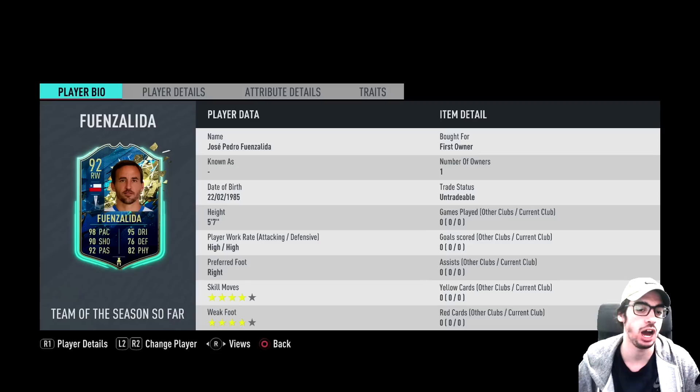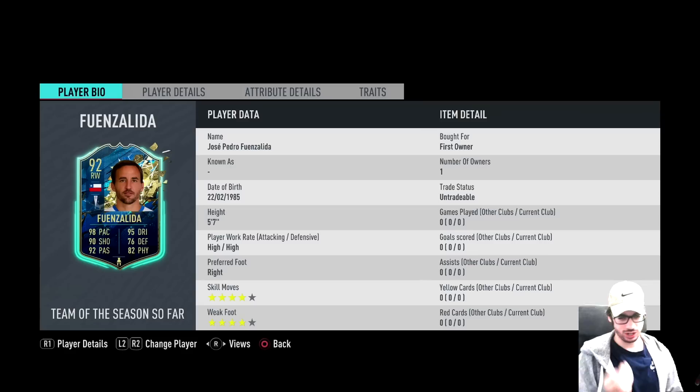We are taking a look at a card that is 5'7", which isn't a great height, but he's more of an attacker so not a huge deal. High, high work rates, right-footed, 4-star skill moves, and a 4-star weak foot.